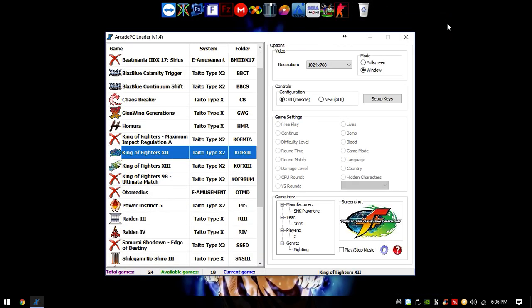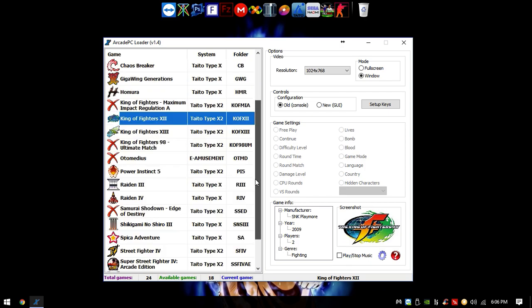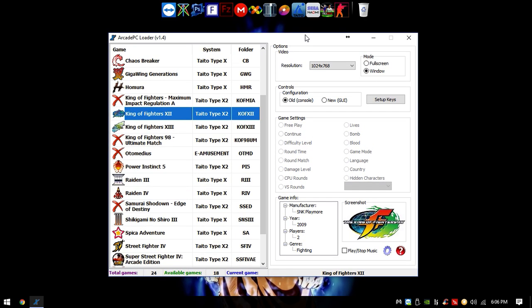Alright, sorry about that guys. So this was the Taito Type X tutorial on how to play those games. I need to practice King of Fighters 12 a bit more because I really suck. That was basically it — I hope you liked this tutorial. Make sure to check the video description to download all the necessary files. See you next time, and you can always go to grabisoftnet.com and register to my forum to find some interesting things.